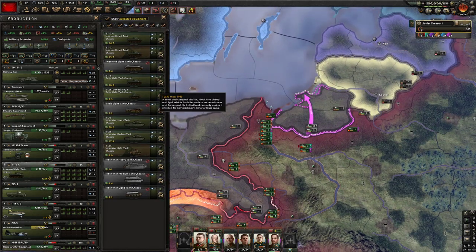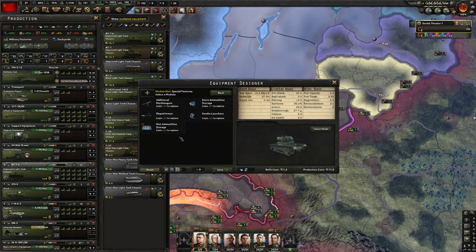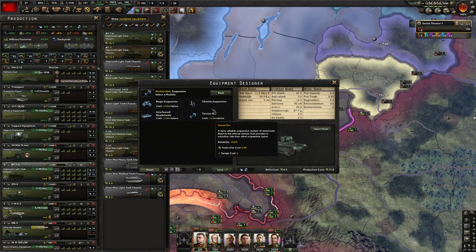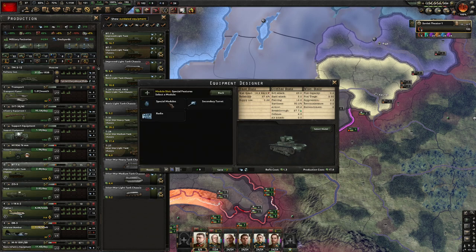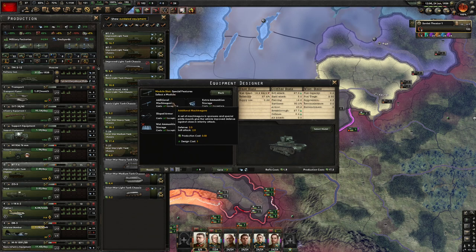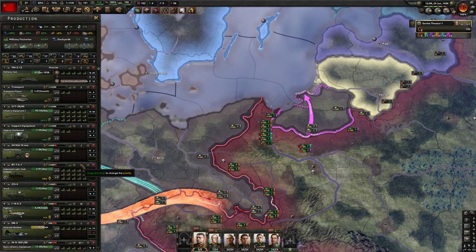Our tank is looking pretty good. We need to upgrade the turret to a three-man turret — that increases the breakthrough. Reliability on these tanks isn't that great. We already have the Christie suspension. If we add armor it's going to decrease reliability, so that's not good. We can add machine guns which will improve our soft attack — let's go ahead with that. It also improved our defense, so we'll make those adjustments: three-man turret and two machine guns added. We took a little production efficiency hit.